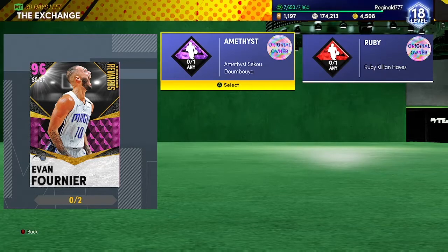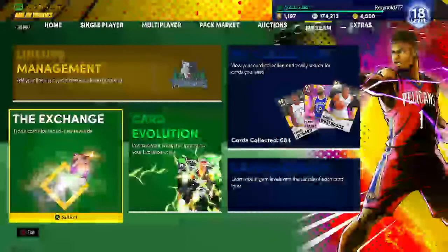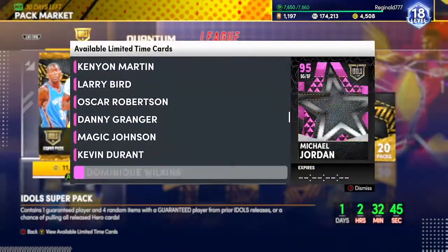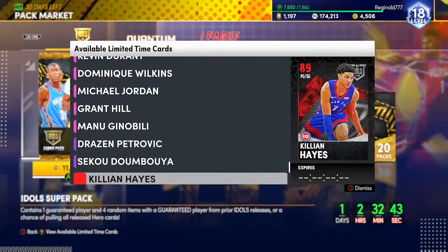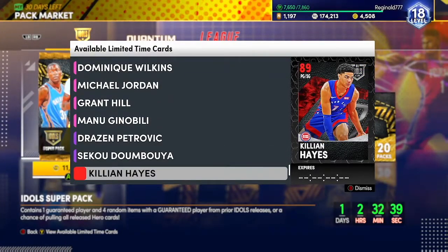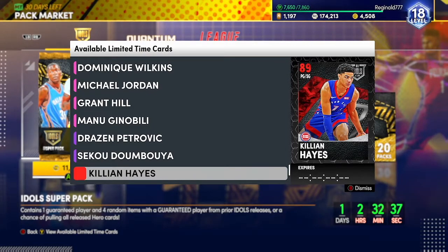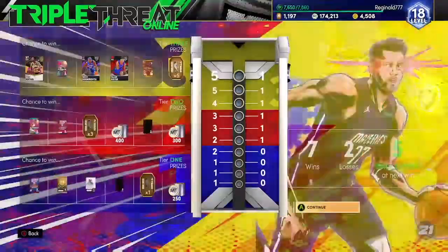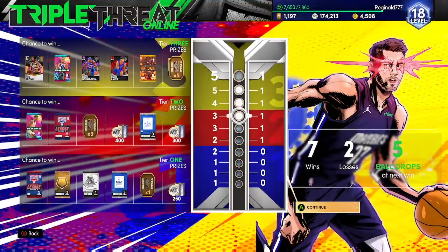2K made a mistake when they first came out - they made it so you literally had to only open packs for them, which is right here. Those two players, they had it to where you had to open packs for them, so that was a disappointment. What they did to fix that: they went to Triple Threat Online, and now if you go to Triple Threat Online you can see them at the top of the board.